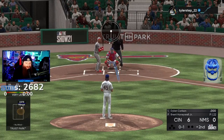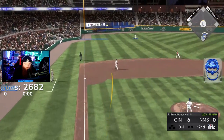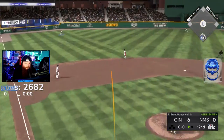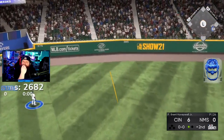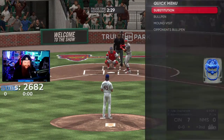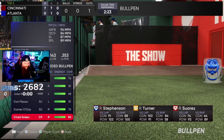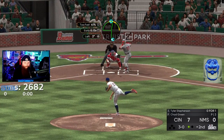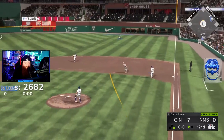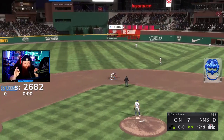We're not gonna hit Dylan Carlson this time - we're gonna get him out. Look at that, easy little fly ball, put it in the glove. Brent Honeywell having a rough day out there. Chad Green, please save me. Okay, that's good. He got a good piece of that one right there, holy crap. But there's two outs - we cannot give up more runs.